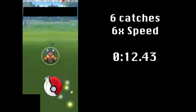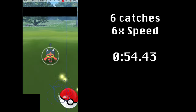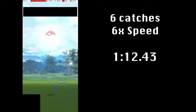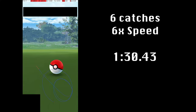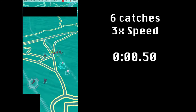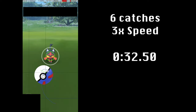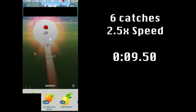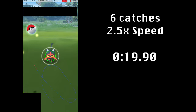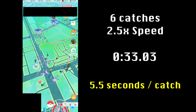A more practical comparison is in how long it takes to catch a cluster of Pokémon. During Litten Community Day, I compared how long it took to catch 6 Littens with 3 different styles. Regular catching with excellent throws took about 114 seconds for 6 catches, or about 19 seconds per catch. Quick Catching with excellent throws took about 35 seconds for 6 catches, or about 5.8 seconds per catch. Quick Catching as fast as possible without worrying about excellent throws took about 33 seconds for 6 catches, or about 5.5 seconds per catch.